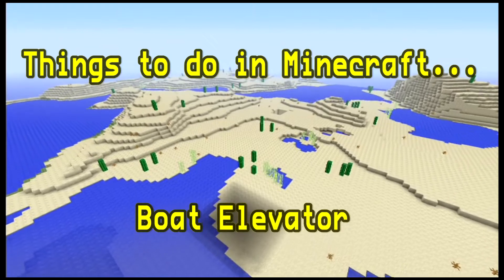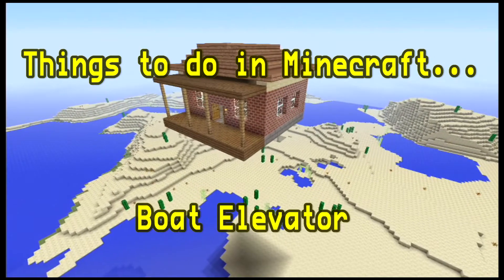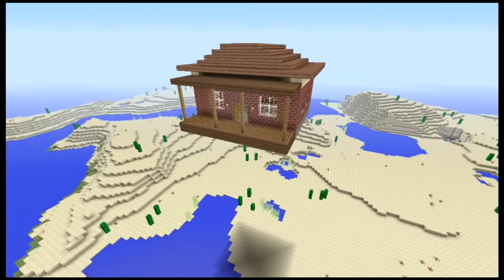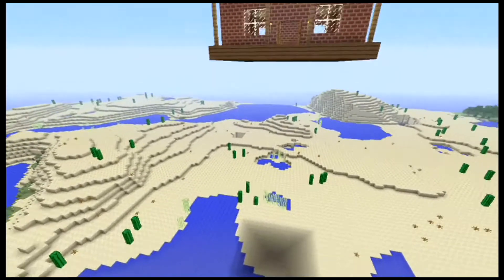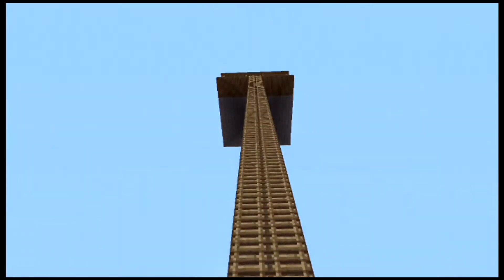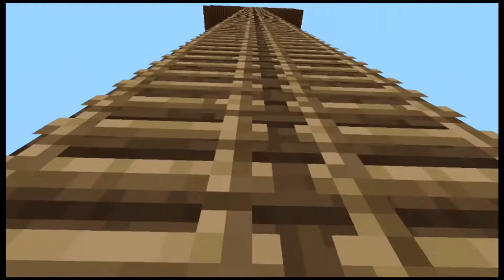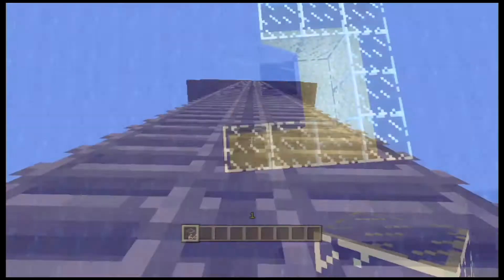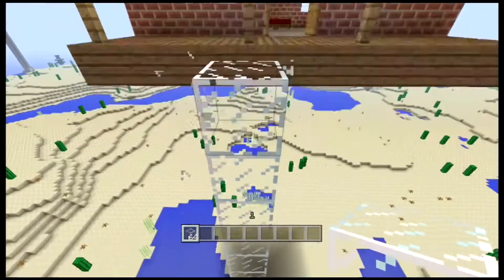What's up guys, this is Sergeant Buttercups here with another 'Things to Do in Minecraft.' Today we're gonna be teaching you how to make a boat elevator. I built a pretty sweet house up in the sky and I'm gonna teach you how to get up there. Normally you would build a ladder system or use a waterfall to go up through the water, but what we're gonna do is a boat elevator.